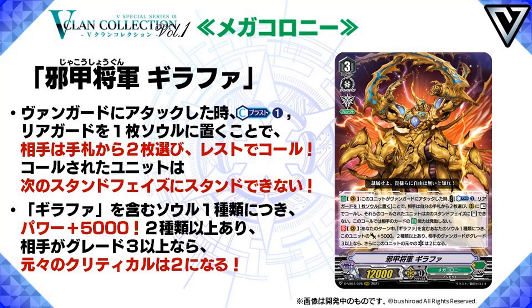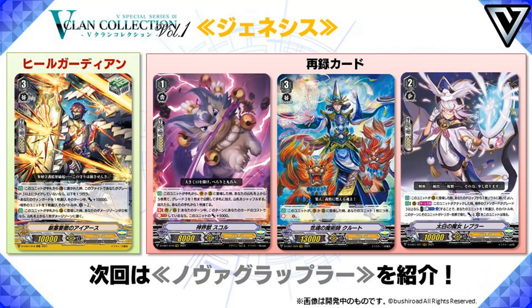Now it is going to be weird with other boss units in Mega Colony, because they are all different archetypes and they have completely different play styles — at least if you're playing V, anyway. And finally, to Genesis with Fortuna — Heal Guardian plus Reprints.